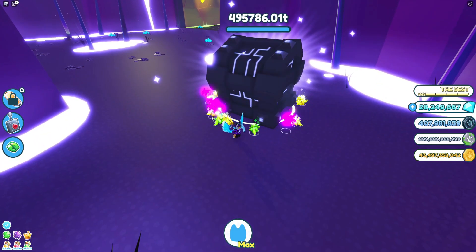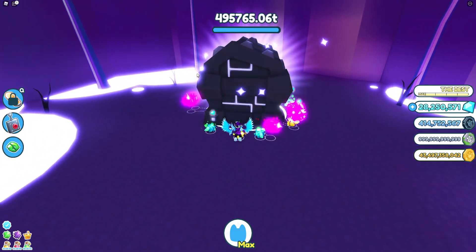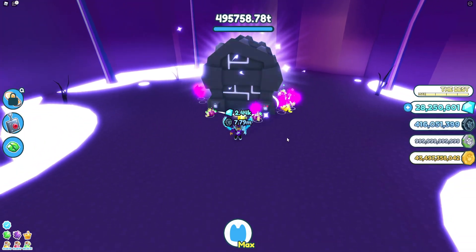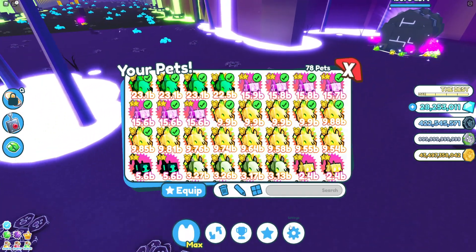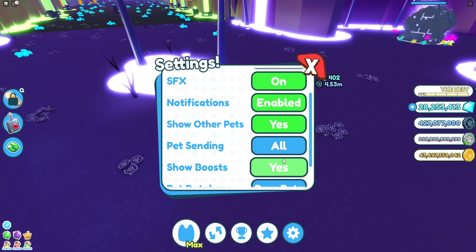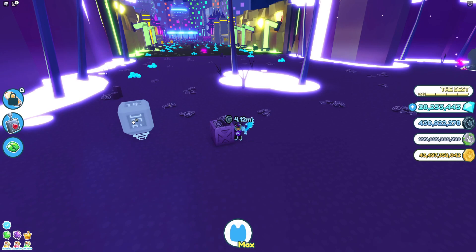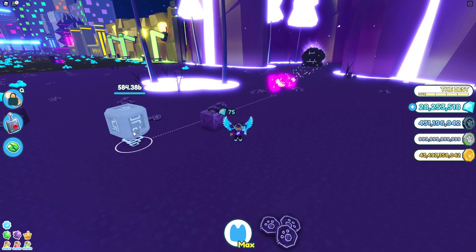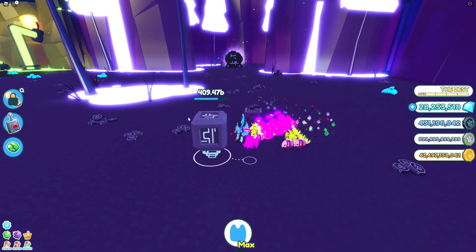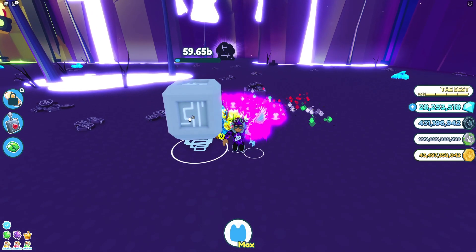I'd prefer a smaller health chest that I could quickly farm and actually get coins like normal. So for example, on this chest over here I'm getting coins every eight seconds. If I were to put one of my pets on this chest — let me quickly adjust this in my settings — right, if I put one pet on this chest, as you can see I do get coins.